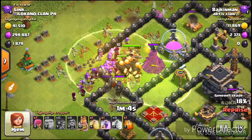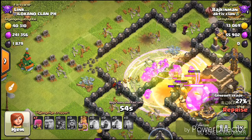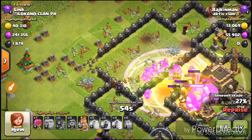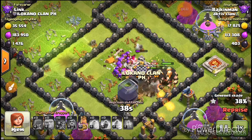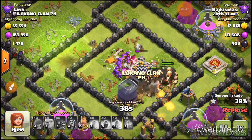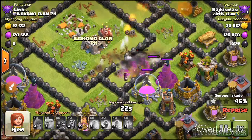This game is kind of getting boring on the attack side because everyone just uses Hogs, Dragons, or GoWipe. There's not much of a choice. It would be fun if Clash of Clans were more like Clash Royale — there are like 70 cards and you can use many kinds of decks instead of just sticking with one.